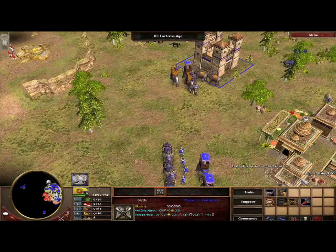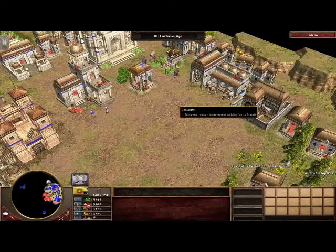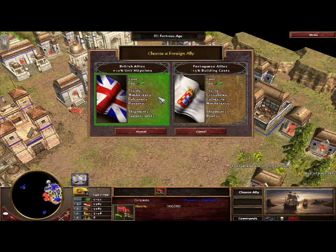Before we go attack, let's talk about what the consulate is. The consulate is a building that you build in your town to establish relationships with European nations. So after I have this building built, I go down here and select this button and I choose an ally. Right now my options are British or Portuguese. And just like with wonders, the consulate gives me active and passive abilities.